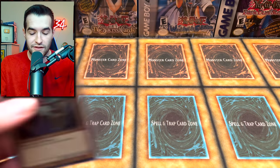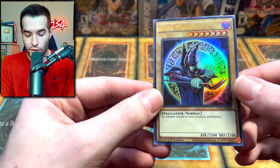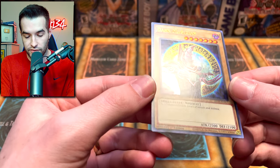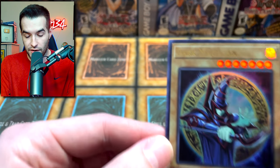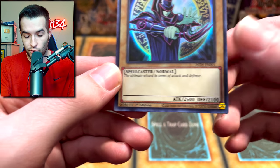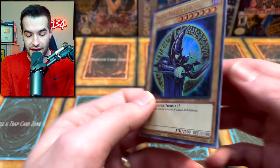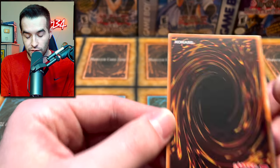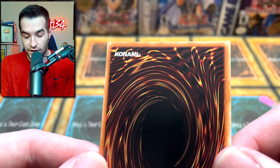And the final card — speaking of Battles of Chaos — we did pull a centered Dark Magician that does not have corner issues from what I could tell. The surface looks really good. Centering, very good. Corners appear not to be dinged on this one. We pulled this on a random live stream on a Saturday. The surface looks really nice on the card — the centering, the corners.